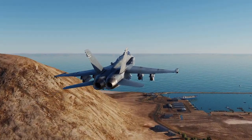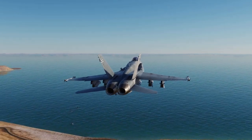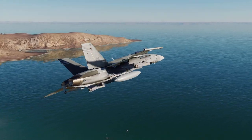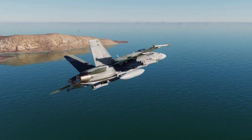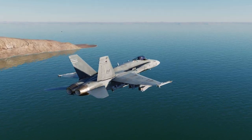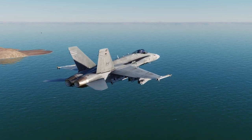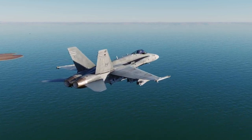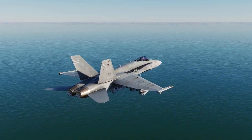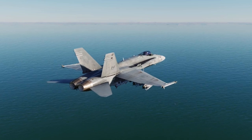Hey guys, welcome back to the channel. Someone asked me the other day how I go about targeting ground assets on Hoggit Georgia at War or Hoggit's Persian Gulf at War. They were saying that they use the F10 comms menu items and then load up, fly to that location, and by the time they get there the ground assets have been destroyed already by some other players on the server.